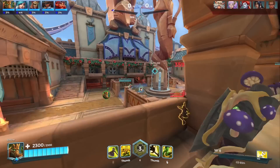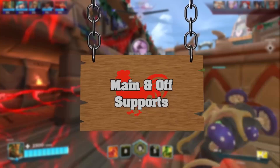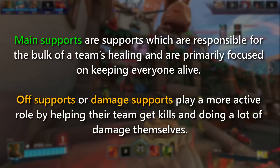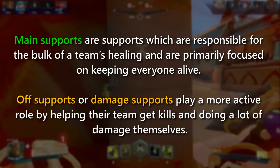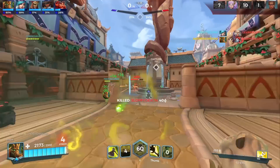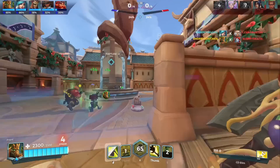Next, let's move on to the support category. Support subclasses fall more along the lines of playstyles for each support rather than purely having supports that are only off or main supports. Main supports are responsible for the bulk of a team's healing and are primarily focused on keeping everyone alive — basically the traditional role of a healer. Off supports, or damage supports, don't necessarily bring huge healing output to the table, but rather play a more active role by helping their team get kills and doing a lot of damage themselves. The distinction between support subclasses lies in the talents of each support, rather than merely a character-by-character basis.